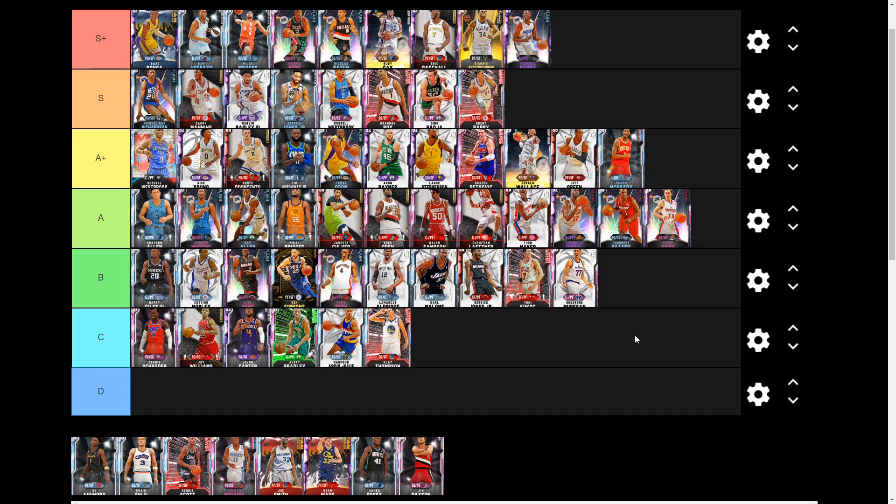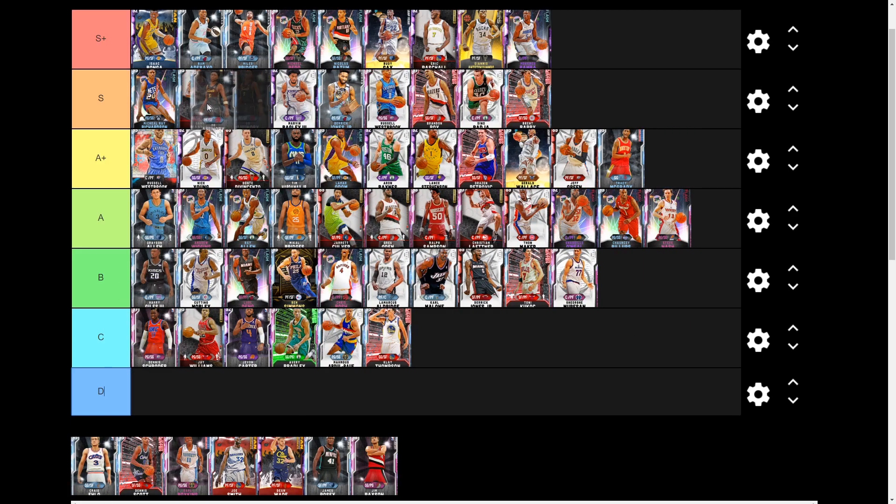Next we have Diamond OG Anunoby, a budget beast that a lot of people are sleeping on at around 12k MT. He's probably one of the best three-and-D cards in the game. At 6-foot-8 at the small forward his defense is absolutely otherworldly — he can still speed boost, dunk with a 90 driving dunk, and has a 94 mid-range. His speed is absolutely insane. OG Anunoby is easily an S tier card at the small forward — at power forward probably down to A.